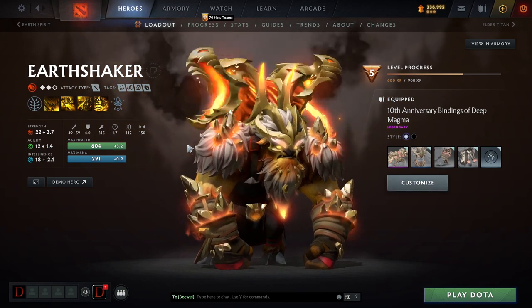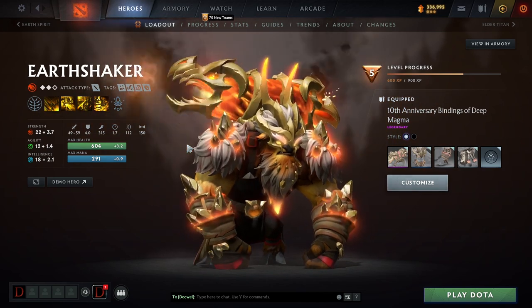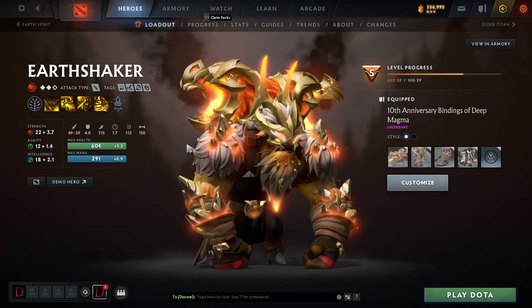This hero can also be very good against squishy heroes that just die in one stun, or are very susceptible to the magic damage this hero puts out. Usually, the most popular position for this hero is four position support — it doesn't really play five as much.